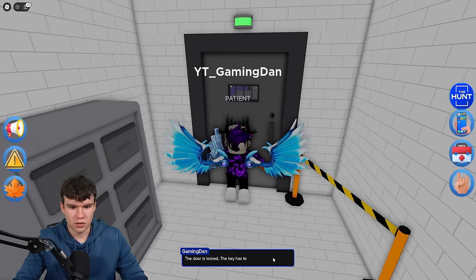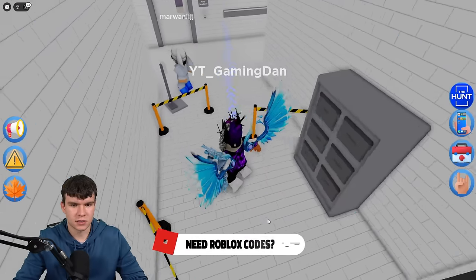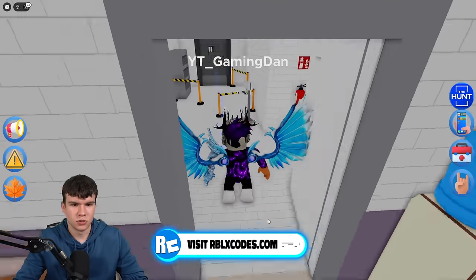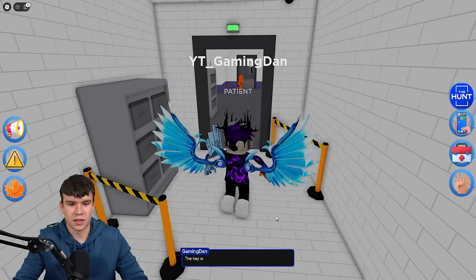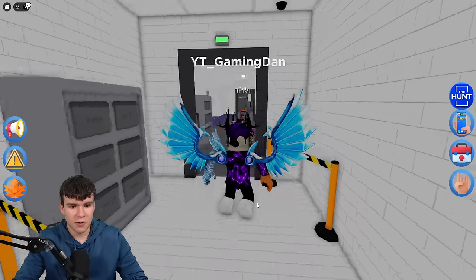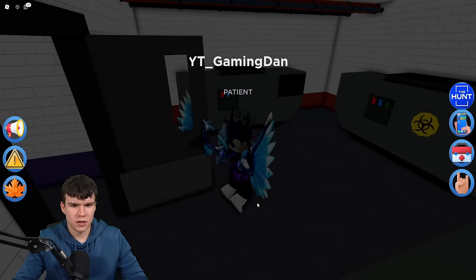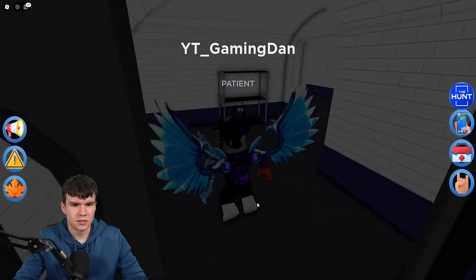The door's locked. The key has to be around here somewhere, so we need to find the key right now. It looks like it's through here. I do appreciate how it shows us the locations. The key worked — I didn't even see a key on my screen. Let's quickly go straight forwards. Where is Miss Maple? Let's just go through here and see if we can find it.